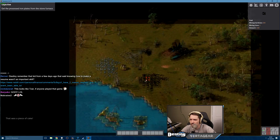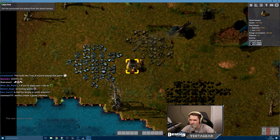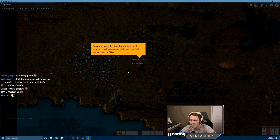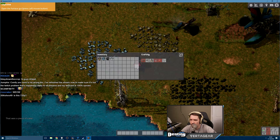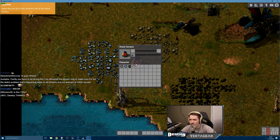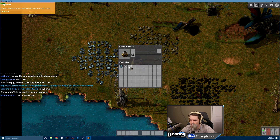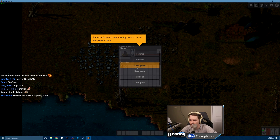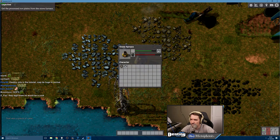This is how big the map is — from the furnace. Okay dude, I'm doing it. Wait, what is right-click doing? Oops, you mined the stone furnace instead of opening it. God, I fucked it all up. Oh there it is. Oh no — oh, there we go. Okay, I fucking got it. Get the processed iron plates — okay.